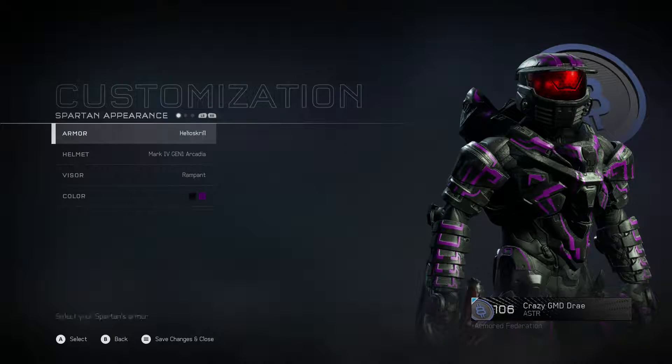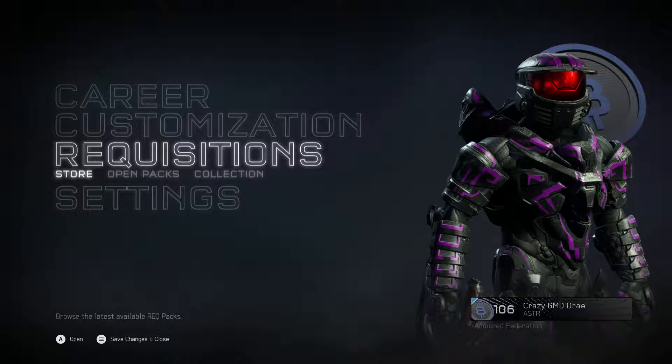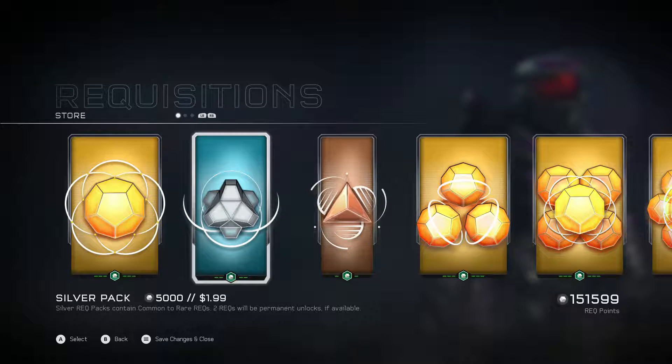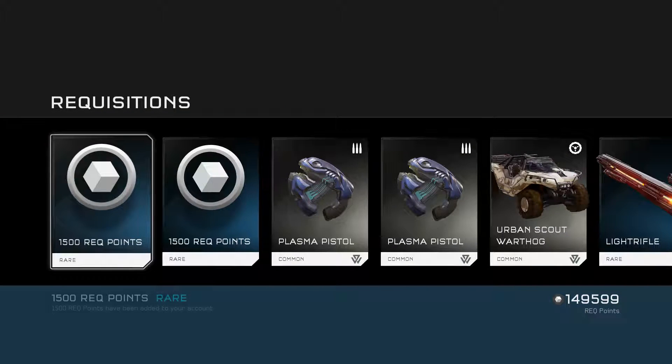The check design is what stands out on this helmet — apart from the other one. I'm going to open a silver pack just because I want to get that Super Combine emblem. It's not giving it to me. Do I already have it? I don't already have it though — so then this game is wrong.